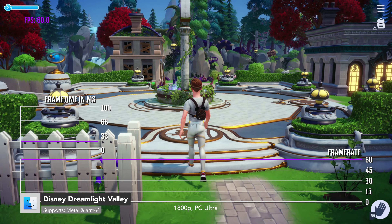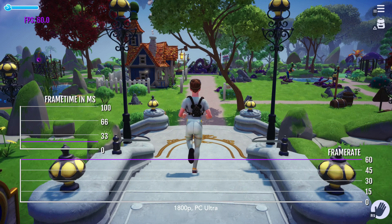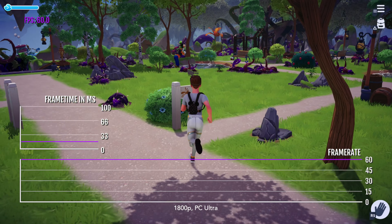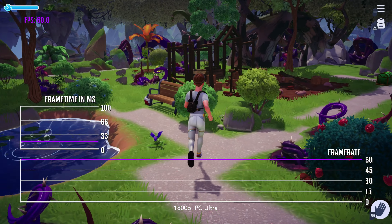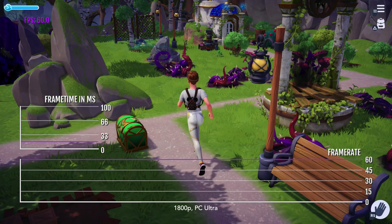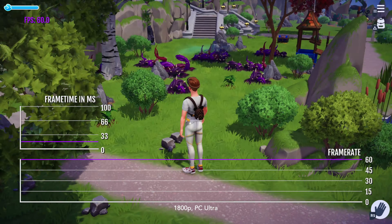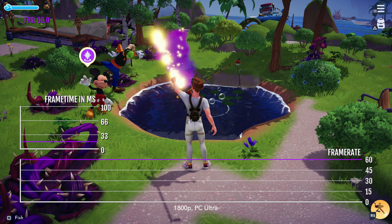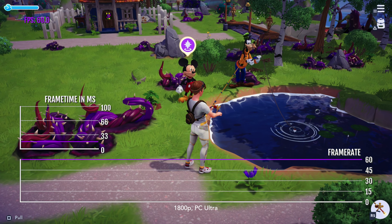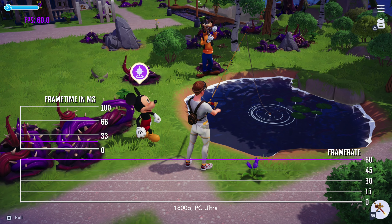Gameloft recently brought to Mac Disney Dreamlight Valley, the new life sim adventure. While it might not be for everyone due to its super stylized cartoon Disney graphics, it's still a good showcase of the GPU power of M2 Max. This game is incredibly well optimized and runs natively. Strangely, on 4K screens it has a max resolution of 3200 by 1800 and an internal capped frame rate of 60 FPS despite offering higher refresh rate options. Here I'm playing at a graphics preset of PC Ultra with V-Sync off, and it's a locked 60 FPS, using only four gigabytes of memory and up to 59% of the GPU and 169% of the CPU.